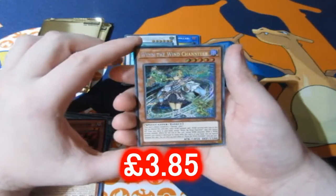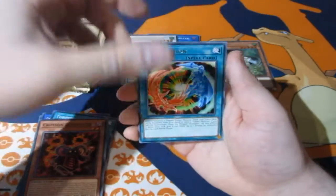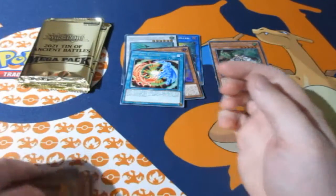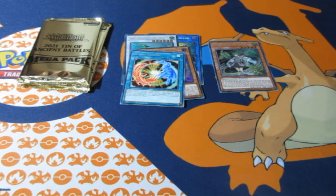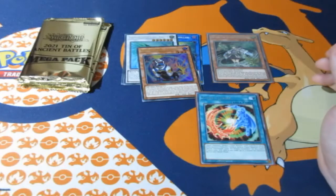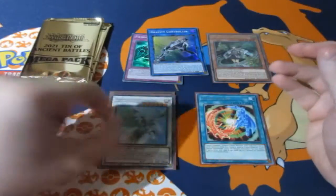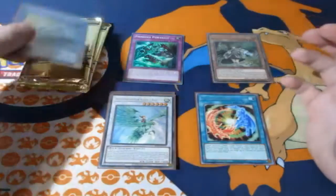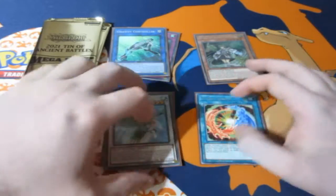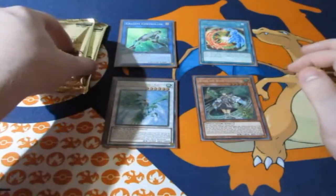Oh we got the Wind Chandler — nice, nice secret rare. And there's our standard Spiral Fusion and there's our standard commons, as we all know and love. Good for stock fillers if anybody wants to play cards with just commons, which I have been doing for many many years — for at least a decade — because I don't like damaging the holos and the rares, because as you guys know, everything's made out of money. Let's move on to the next pack.